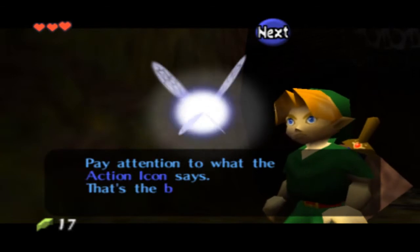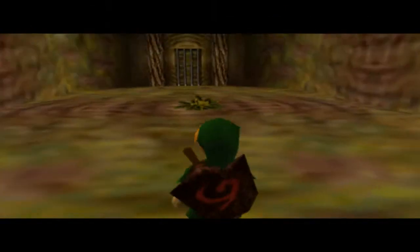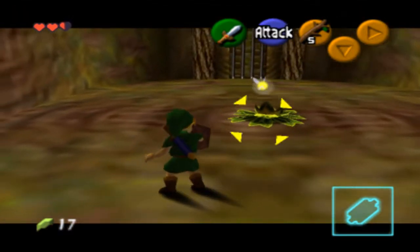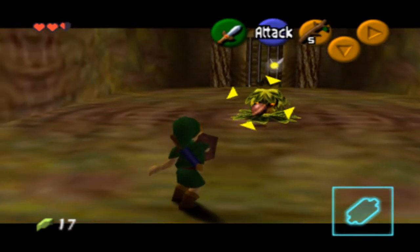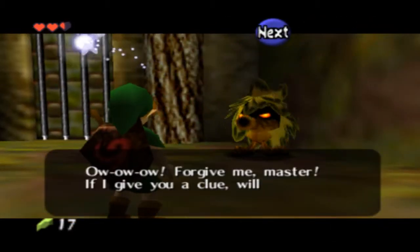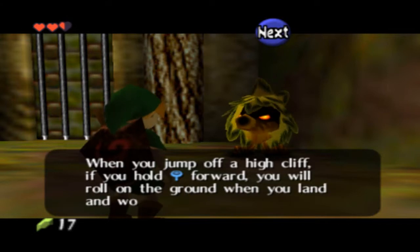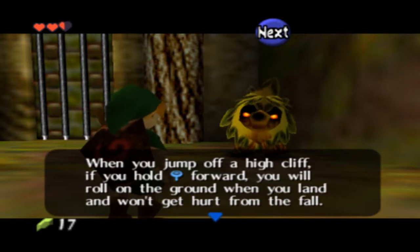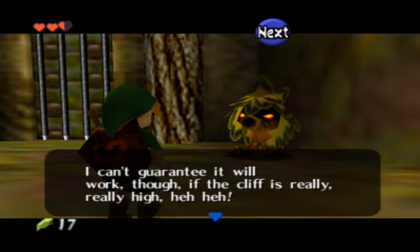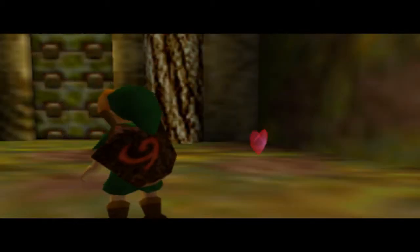I wish you would shut up, Navi. Yeah, you can open up the doors by pressing A. That's really it, it's not that hard. These things are kind of a pain. I used the wrong button for targeting. You gotta hit their nuts back at them. I'm gonna chase them down a little bit, and then he's gonna give me a little clue. He says if you jump off a high cliff and hold the directional stick forward, you won't take damage, unless it's a really, really high cliff. For the most part it's gonna be useful. And he gave us a Recovery Heart.